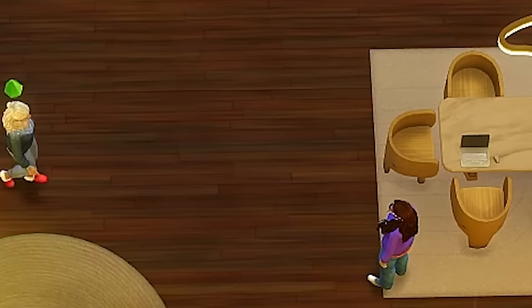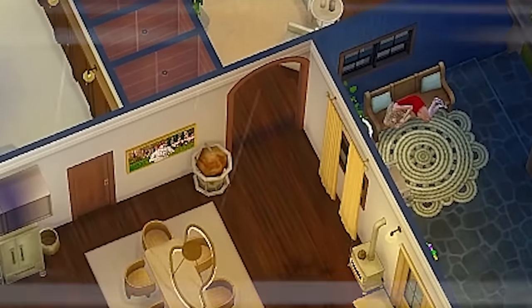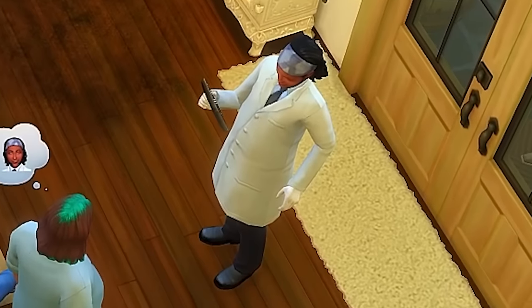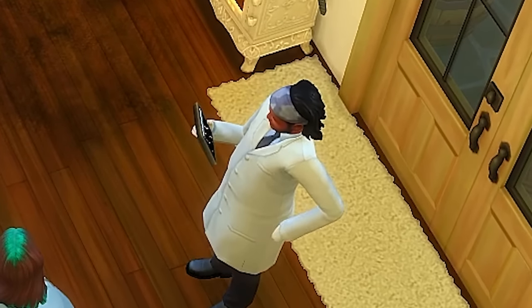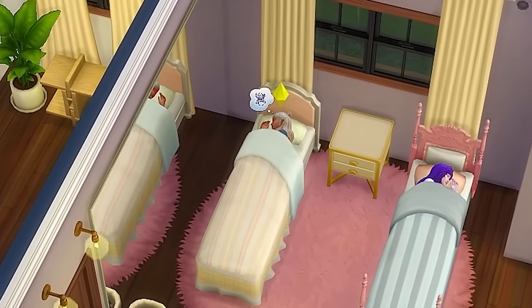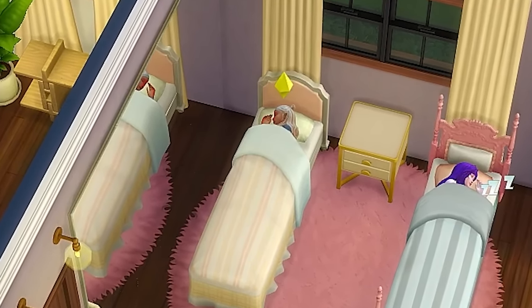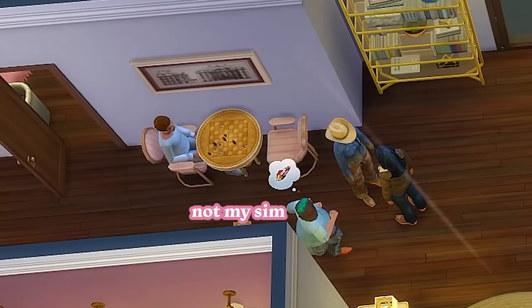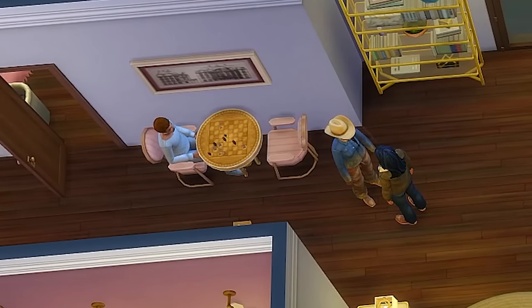After everyone except Mother Gothel went to sleep, Isabelle claimed her first victim with insane sword skills and an epic lightning strike — who would have thought she had that in her? Now we know why Tom Nook kept a close eye on her all these years. A stranger noticed, and the medical examiner showed up instead of the Grim Reaper. Isabelle slipped right into bed unnoticed, except by Mother Gothel who, let's be real, does not care. During this entire playthrough, so many random Sims were coming in and out of my house — none of them mine.